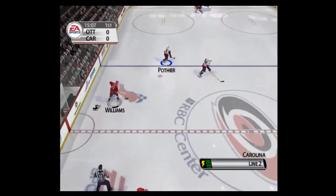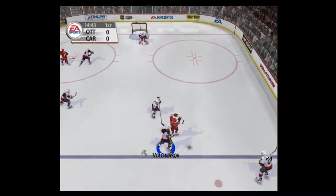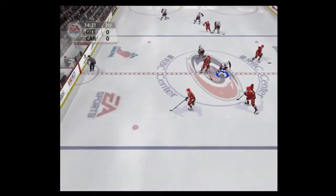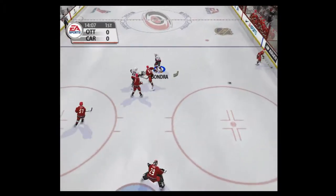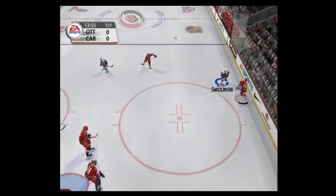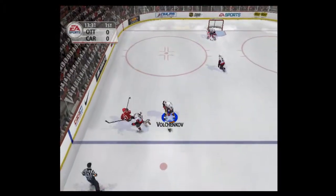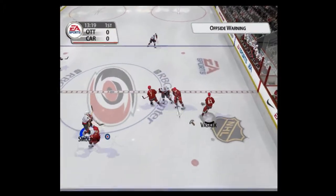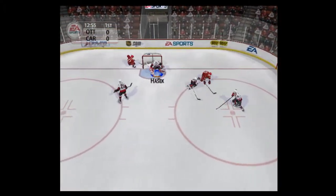Saved by Gerber. Out of their defensive end, into the attacking zone. Big hit — a devastating hit. Brings it out. Quick puck movement, over the line, in over the line.